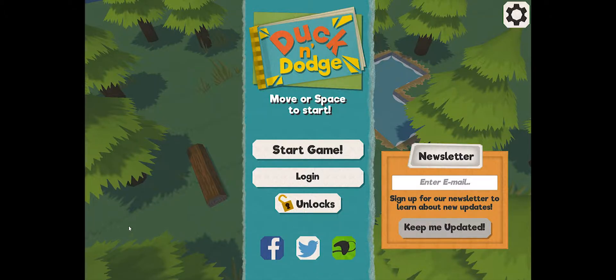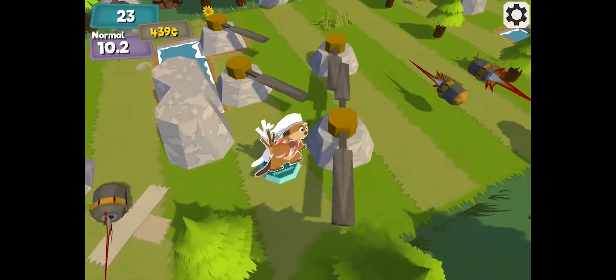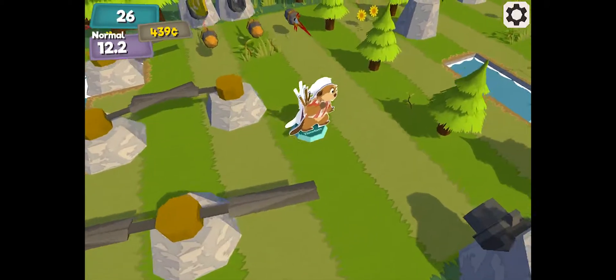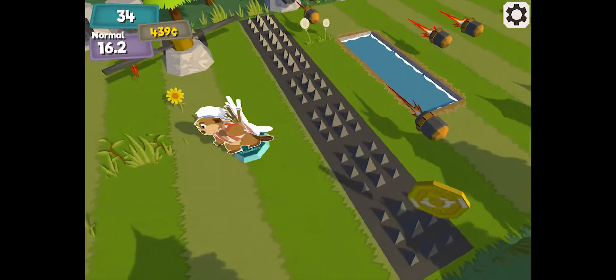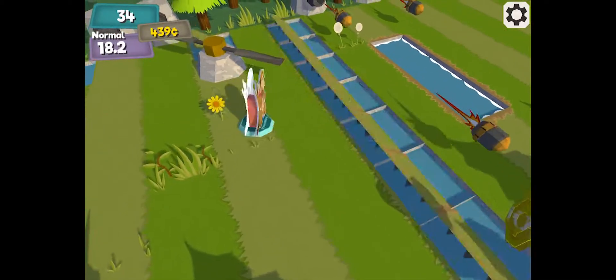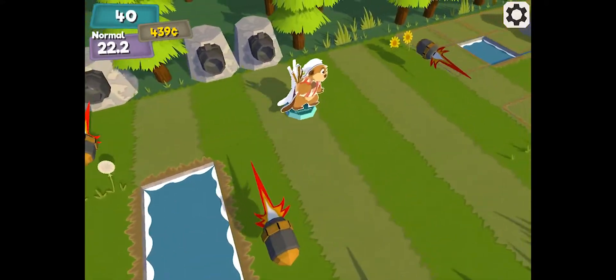But if you like what you see, follow us on social media and follow our newsletter. We like to put out a lot of content and show you guys what we're working on, but we can only do so much with little images and GIFs on Twitter. So we put together these little feature spotlights to basically go over what each major update does.